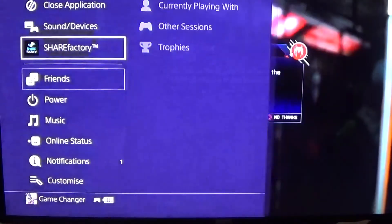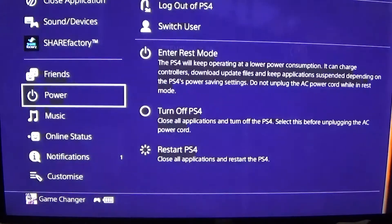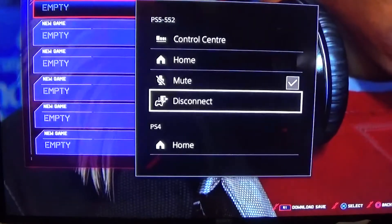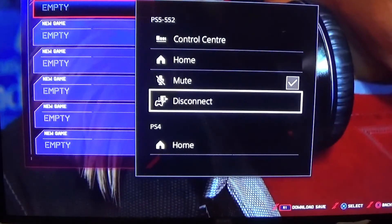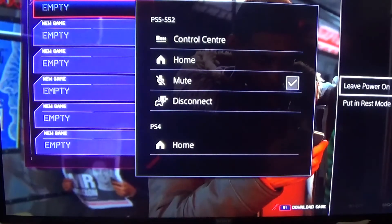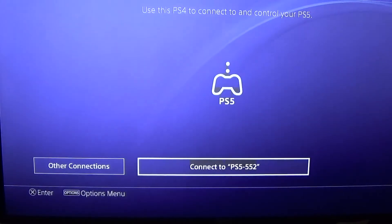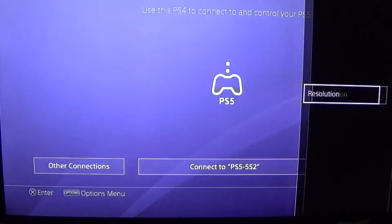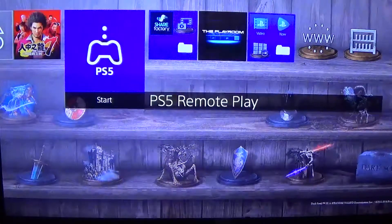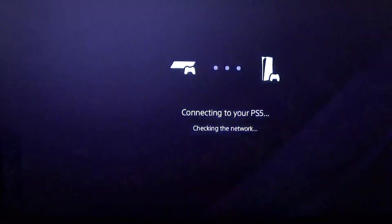As you can see, this is actually the PS4 — this is how the UI looks on the PS4. If you want to disconnect Remote Play, all you have to do is hit the home button once and simply disconnect. I'll leave the power on so it kicks me back into my native PS4 UI. It seems like in Remote Play the highest resolution you can do is 1080p.